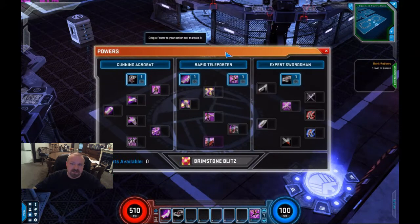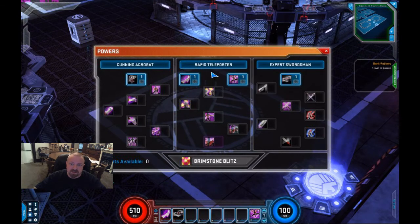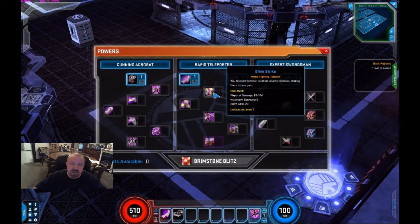Moving over to the teleporting tree — this is where you're going to start to deal your damage. You get Agile Strike, which restores spirit as you use it. It does punches and kicks and an occasional teleport mixed in, though it's not actually labeled as a teleport. You also get a teleport right away, so you become a rusher immediately. You get Blink Strike, which is labeled as a teleport. It works kind of like a bounce ability of other characters, but you actually bounce around and hit things, ending up in a different location by the time you're done.